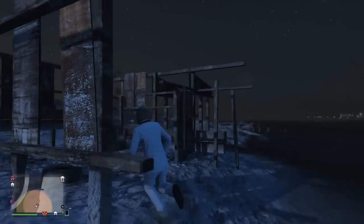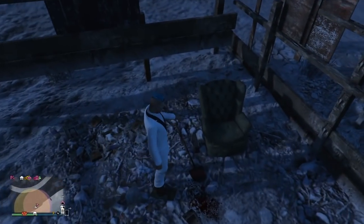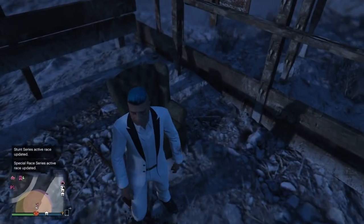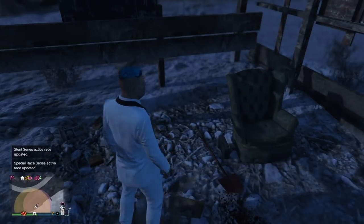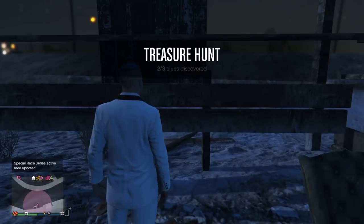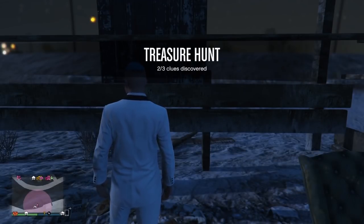Number two is down here by Trevor's Place and it is this bloody sword — well, it's like a shovel covered in blood. And this is clue number two collected. A bloody sword. Let's jump into the third one.